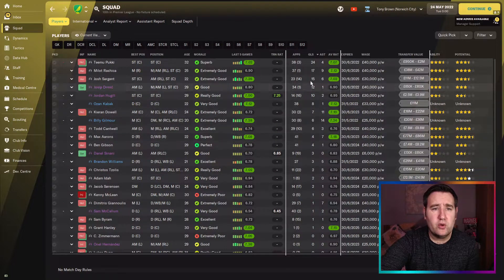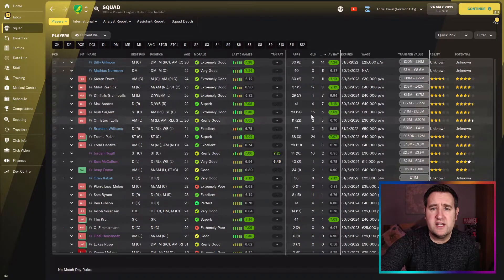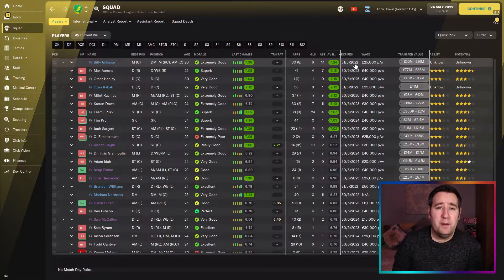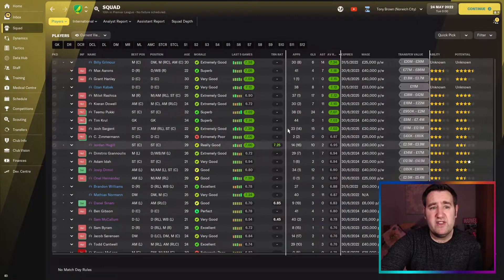Norwich's top scorer was Pukki with 24 goals, Rashica with 17, and Sargent with 15. Assists-wise, Billy Gilmour led with 14. Highest average rating was Billy Gilmour at 7.24, followed by Max Aarons the right back at 7.18. Quite a few players in the green for a team that finished 10th — most over 7.0. Keeper Tim Krul rated 7.03.